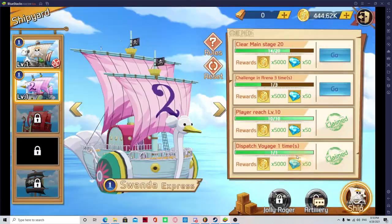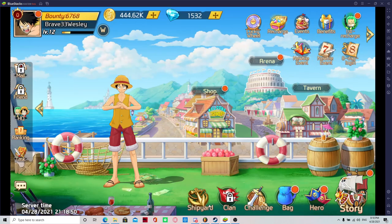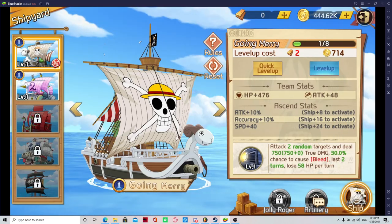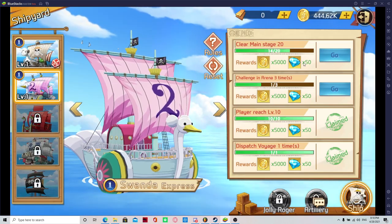Shipyard — I believe I should get more. Challenge arena three times. Just remember to always click here — you can leave out of fighting and check your stuff so you can do tasks simultaneously. That's another thing you want to do instead of just thinking you're stuck here.